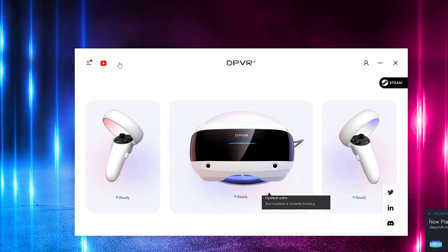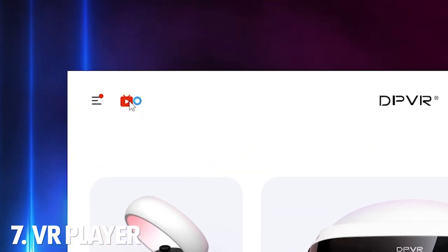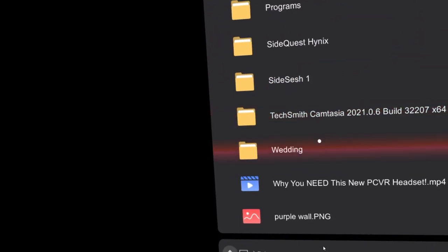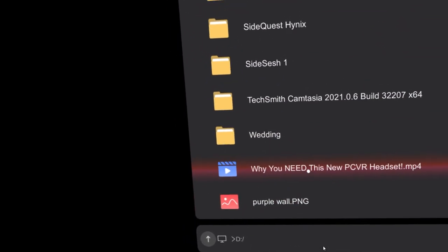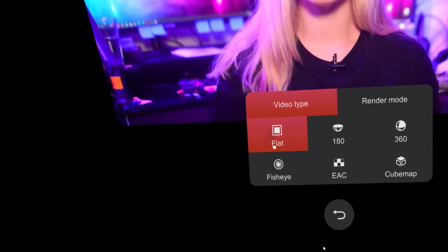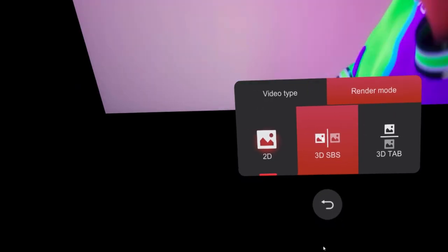It also has something called VR Player, which is basically a theater mode for your local files. So if you have videos on your PC that you want to watch, you simply run the VR Player, locate the video, and play it on a gigantic screen — as simple as that. It also has a 3D mode, 360 mode, and all kinds of different immersive video formats. I'd love for it to also support streaming services like YouTube, but as a local file player it's still pretty good.